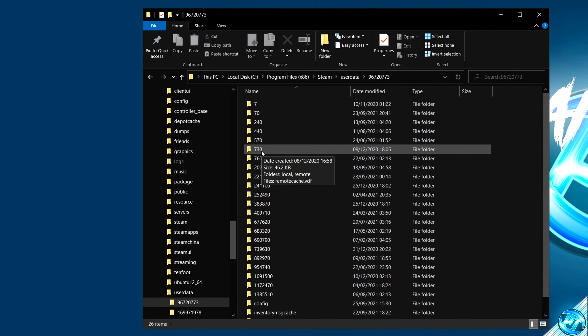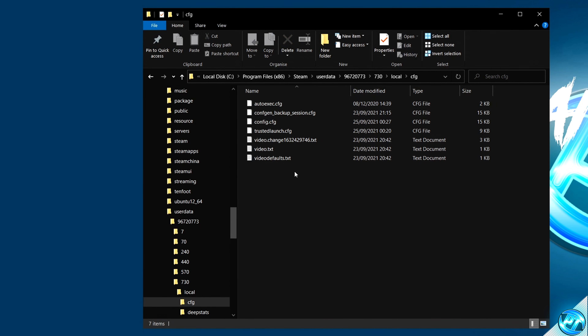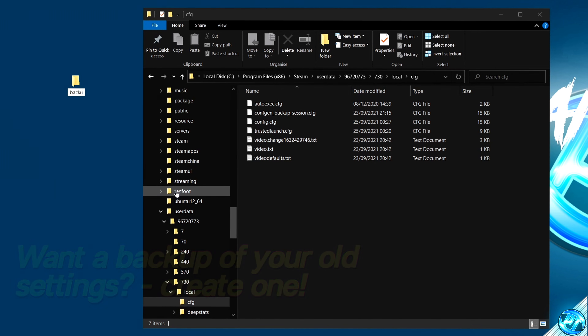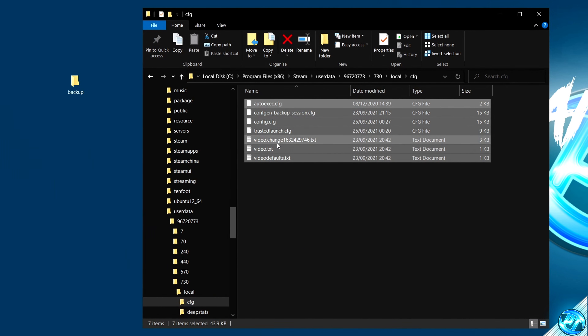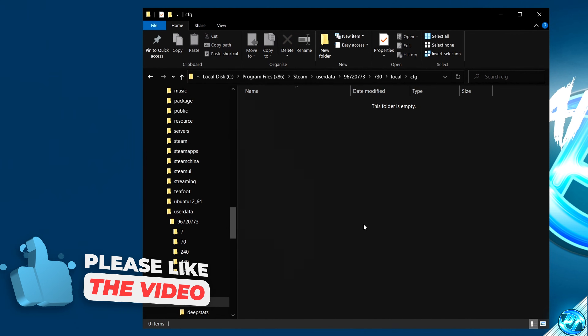Within your profile folder, you'll be able to see a folder named 730. Go inside, then local, then CFG. If you want to make a backup, go ahead and do so now — create a folder on your desktop called backup. Then drag all of the files out of here and move them into that folder so the CFG folder is completely clean.